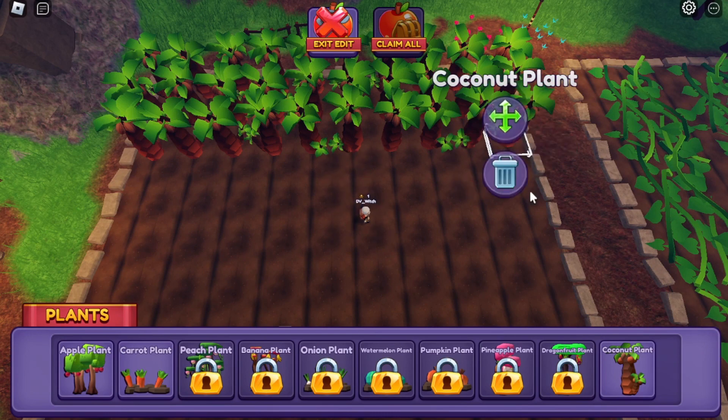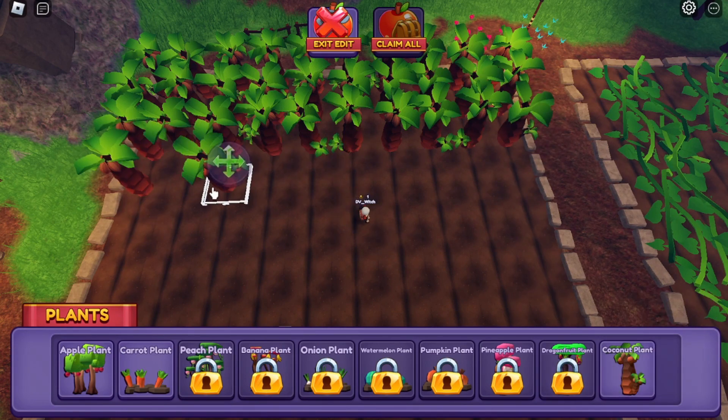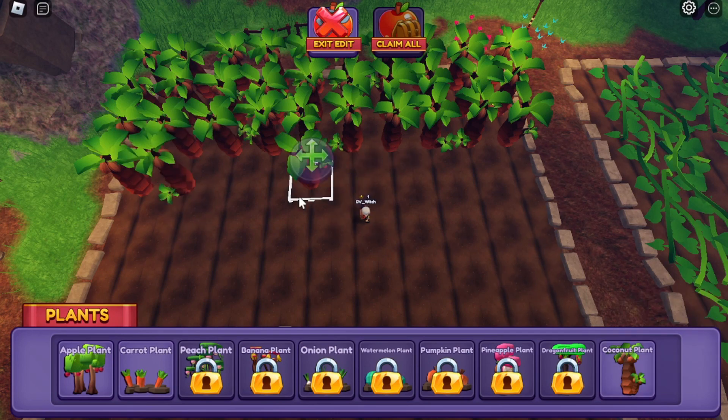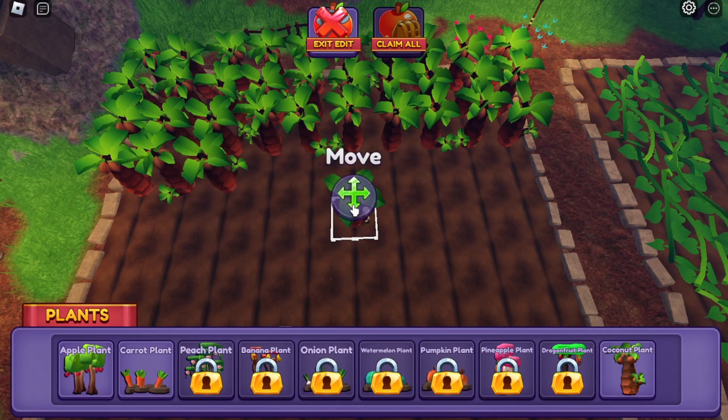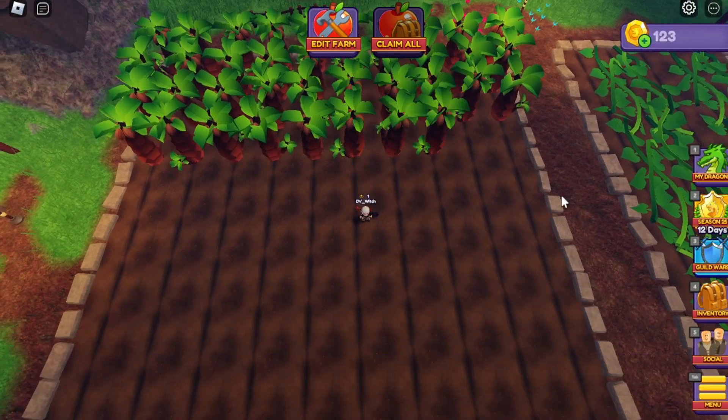That way I can get more coconut plants to keep harvesting until the next coconut day. On the next coconut day I'll sell coconuts again so I can continue to buy as many plants as I need. I do plan to get the advanced builder plot on this account eventually, and I'm going to make sure I have coconut seeds to fill at least part of it before I buy it to make the purchase worthwhile.